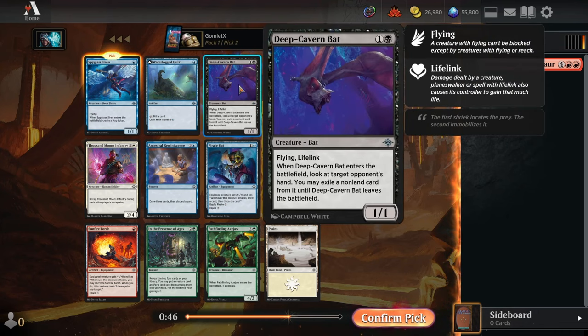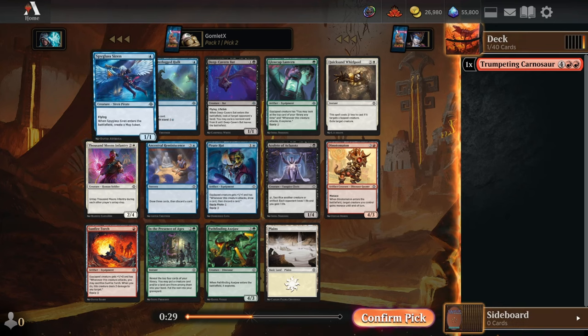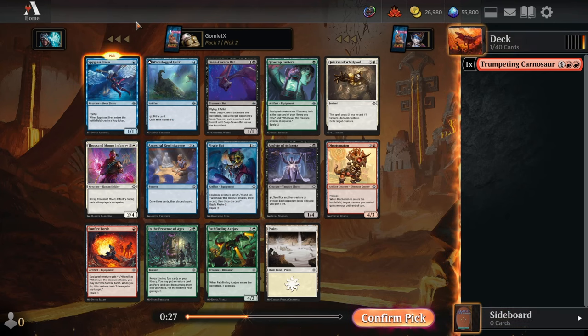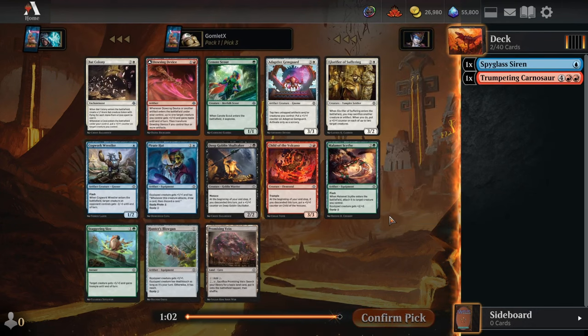I prefer blue-red quite a bit to red-black. Red-black is one of the weaker color pairs in the format — you need to get a lot of great descended synergies for it to work, and red is one of the best aggressive colors whereas black doesn't have much aggro. So while the Bat and the Siren are relatively comparable in power, blue is just a stronger color to pair with red. Spyglass Siren for pick number 2.